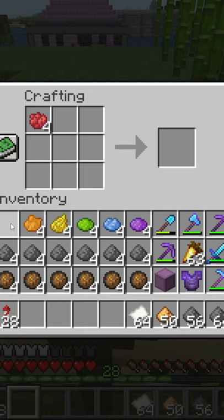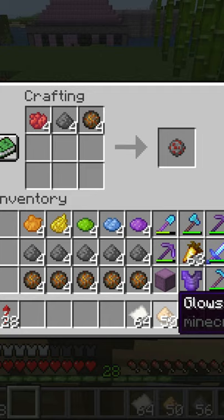Here's how to make this super cool rainbow firework. Here's how you craft it — just put all these ingredients in the crafting table.